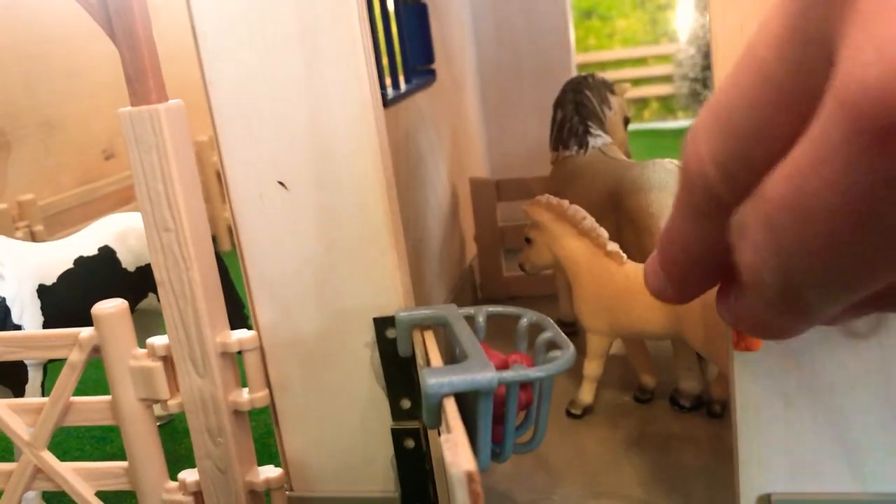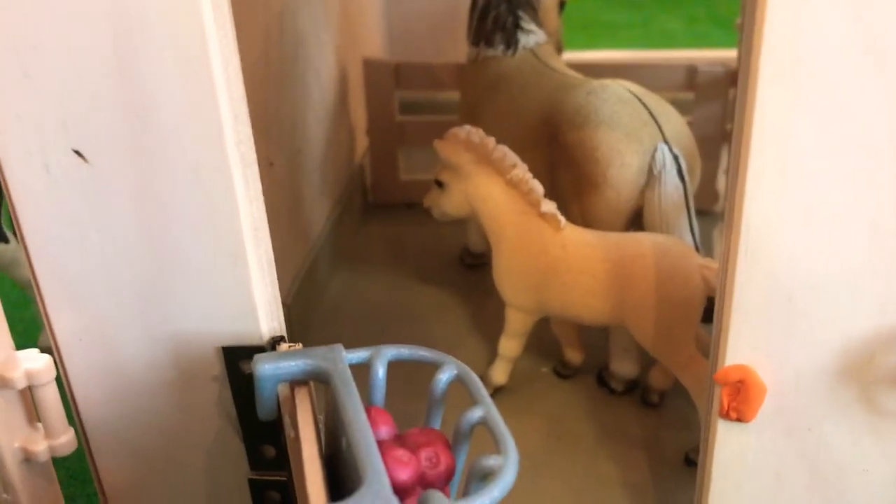And then here is, like, our barn or stable, I guess. I did a tutorial on this barn so you guys have seen it. The mom back there is Chica Linda, and she's a Fjord. And then her foal, Frosty, is just chilling there.